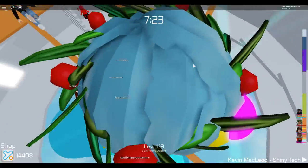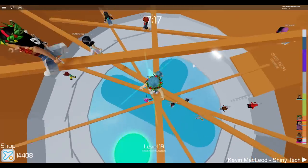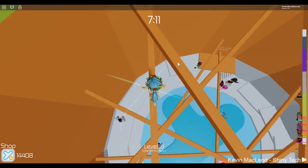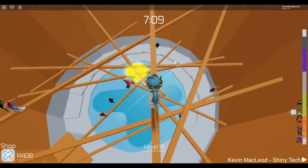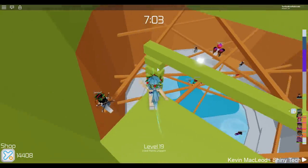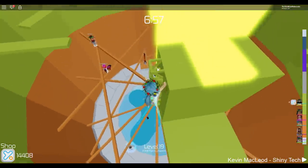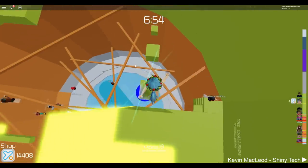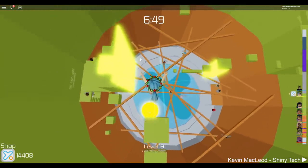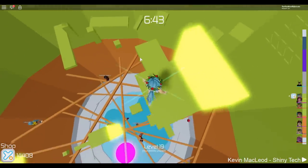I'm going to just play once here on this tower and then move to a pro tower because I want to see some of these new stages people are saying have been added. Let's check that out. Oh gosh, I don't like these side jumps. Okay, there we go, I got it! Okay, let's go, I can do this.